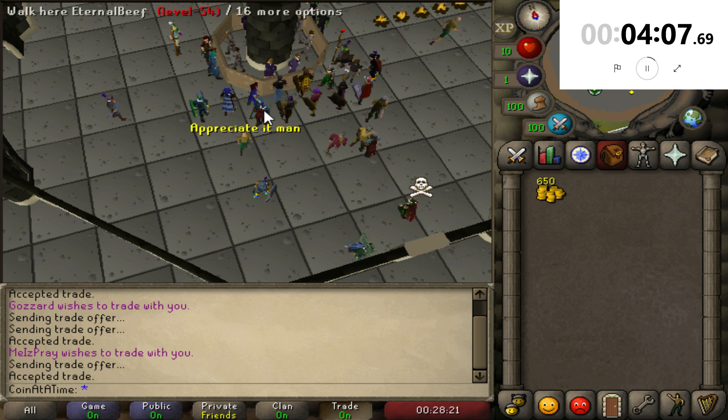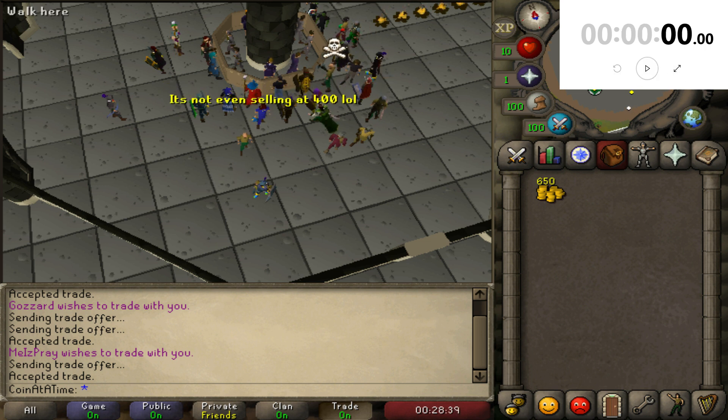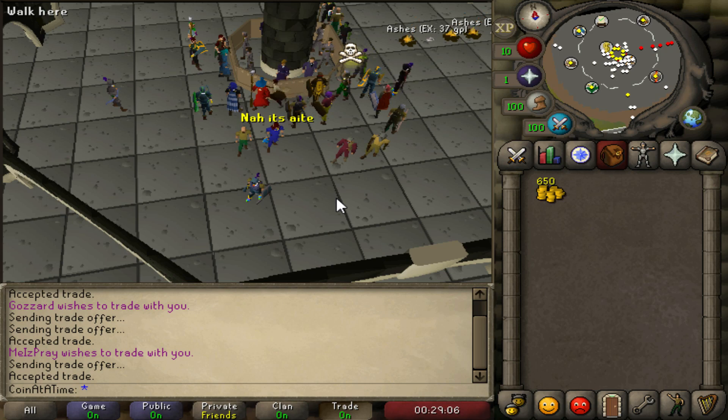He's saying the GE price is 400 — well, that's okay, it's not even selling at 400. I'm sorry. Would you like your money back? I'll give him his money back, I don't mind, I don't want him to be angry. He says it's alright. Okay, thank you.